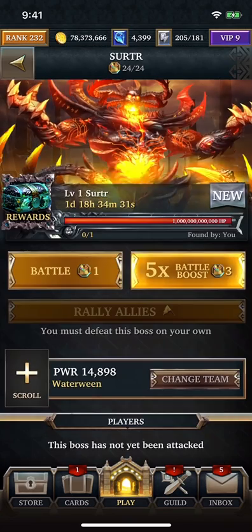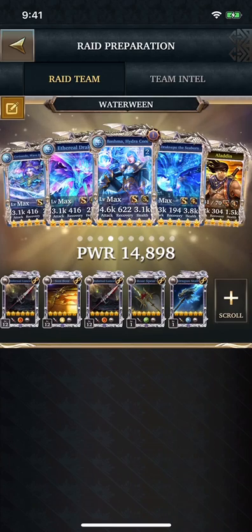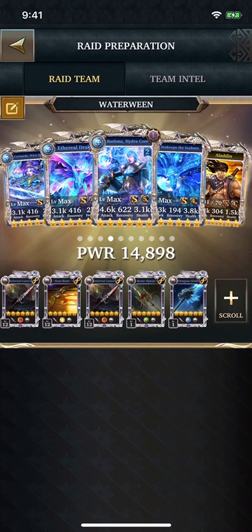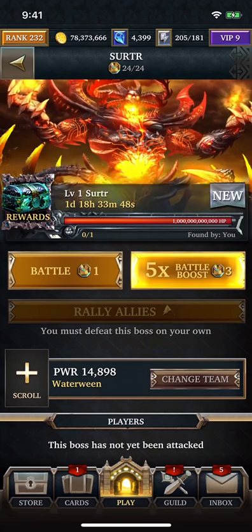We're going to be using my Water Halloween deck because that gives me the best damage against it. I have some other ideas — one being the Light Halloween, the sort of Olympians deck — but that will deal less damage than my Water Halloween deck because it doesn't have the affinity bonus. I did think about using the Mystic team, but it's Earth, so that will have a harder time against the Fire boss. This boss is hard, and I'm not really able to come up with a budget-friendly deck per se, but the goal here is to go through the boss, see what it does, and come up with some strategy.